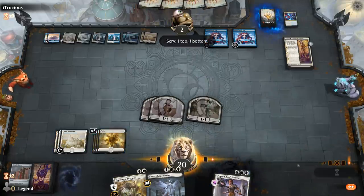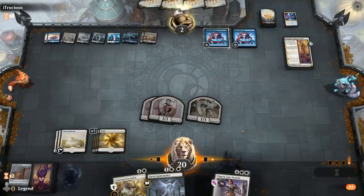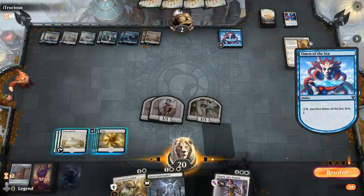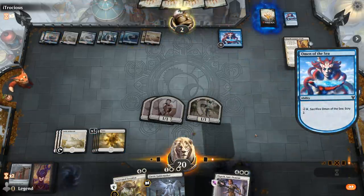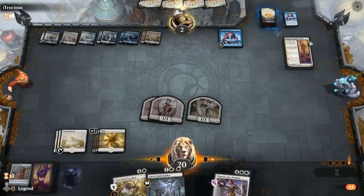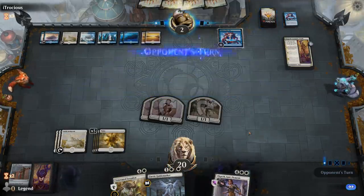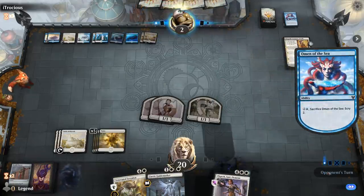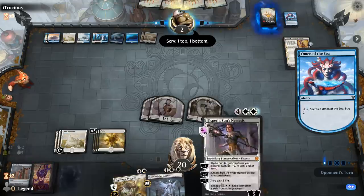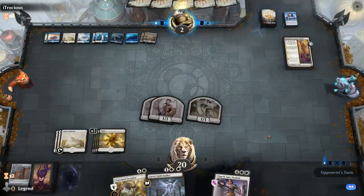One top, one bottom. Where are those Dream Trawlers hiding? Upkeep — Scry with Omen. That's a good sign, means they're pretty desperate. We might be able to kill past a Dream Trawler on defense just by pumping with Guide Mother and Elspeth, although the second chapter makes it a little more difficult.